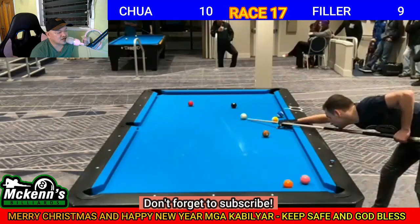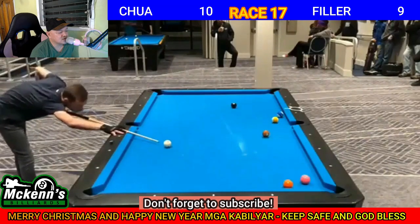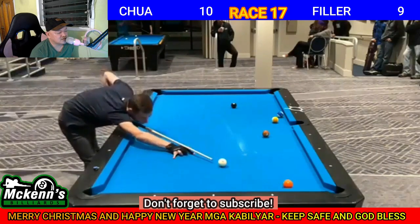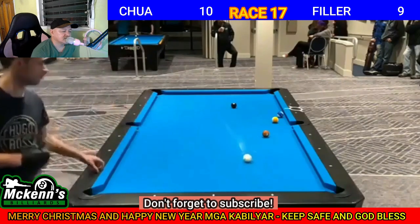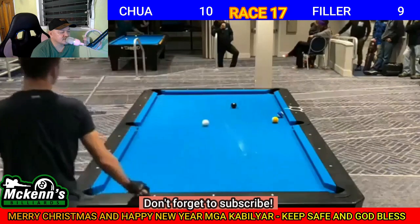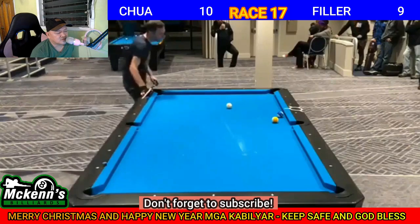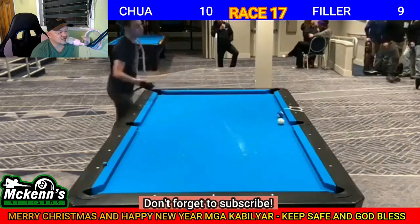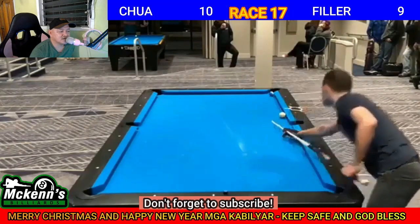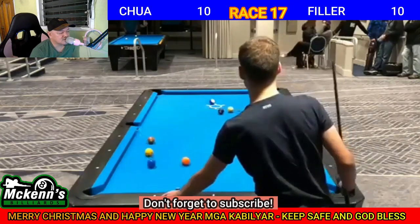Tinira sa ilalim. Draw shot for the pink 4. Follow shot, 1 rail pabalik. Para sa orange 5. Next is brown 7. Bottom right, mahina lang. May angle siya papuntang block 8. Parang stand shot lang yan. Dito pwede na stop ball mga kabilyar. Follow shot ng konti, mahina lang. Drop shot. Way perfect. Ang gagaling ng mga player. Marami talaga tayong matutunan dito. Score natin mga kabilyar — 10 all. Race 17 tayo dito. Pasensya na mga kabilyar, umabot ng 50 minutes ito dahil ang haba kasi ng race nila.